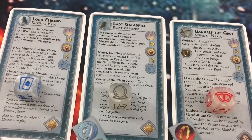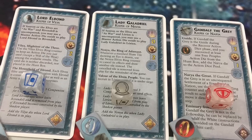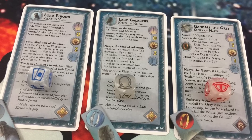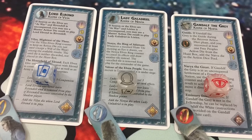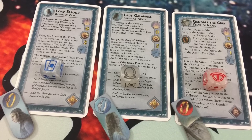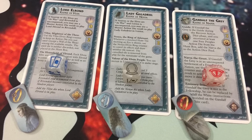You can start with Gandalf the Grey, bring in Lady Galadriel, or bring Lord Elrond to the battle. You'll be able to roll these dice if you brought that character into play, but you only get to keep one of the three Keepers of the Rings dice on each turn. Ring tokens also have all new abilities: Gandalf can take Free People's factions to war, Lady Galadriel can redraw hunt tiles if it shows an eye, and Elrond can let you keep an action die that you've already used.